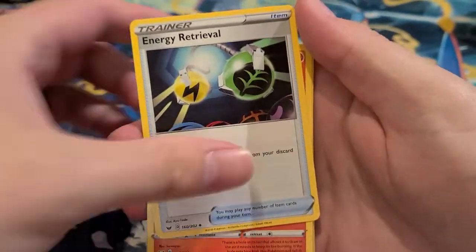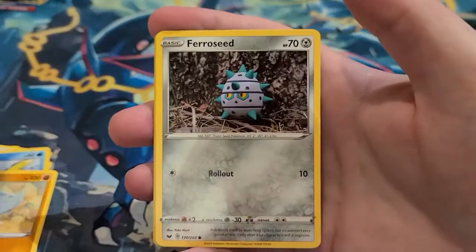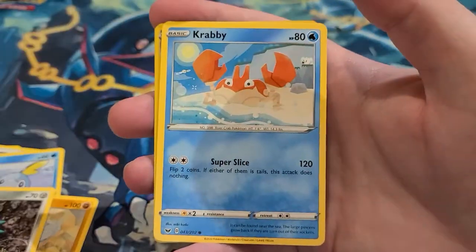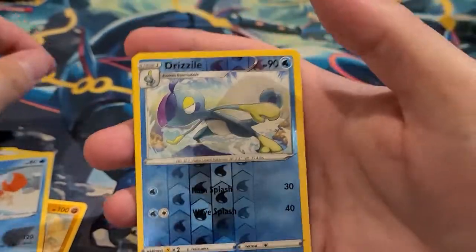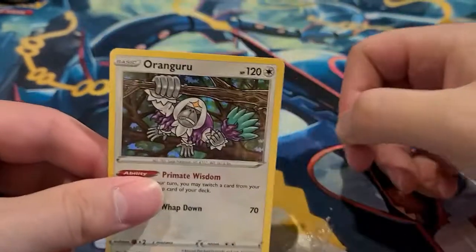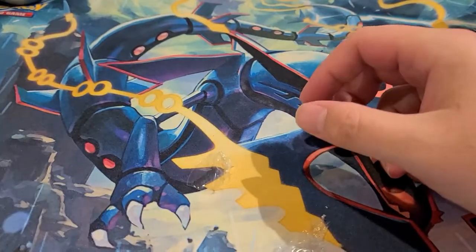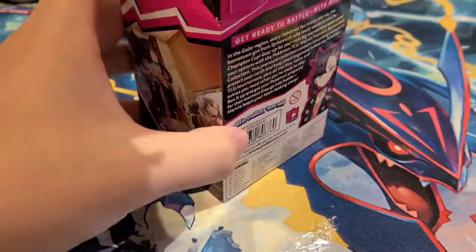Really excited for the Marnie box — there's a cool Marnie card in there. With the Shining Fates stuff we're definitely going to try to pull that VMAX Charizard. We got a reverse holo Drizzile and an Oranguru holographic. Now those two are out of the way, here is the Marnie box with seven packs in it.